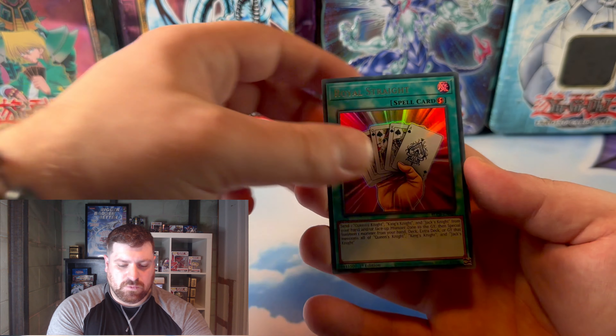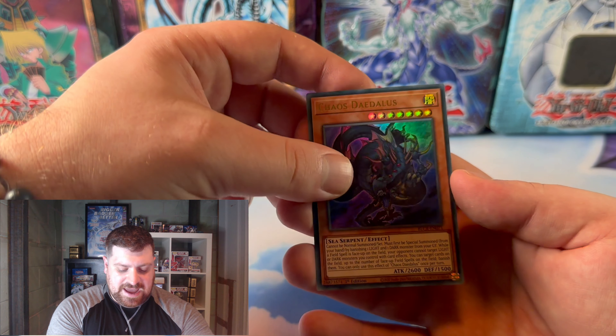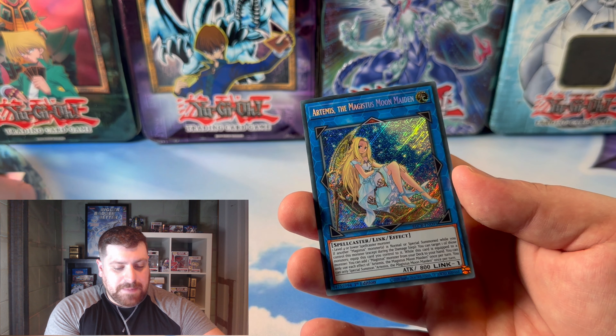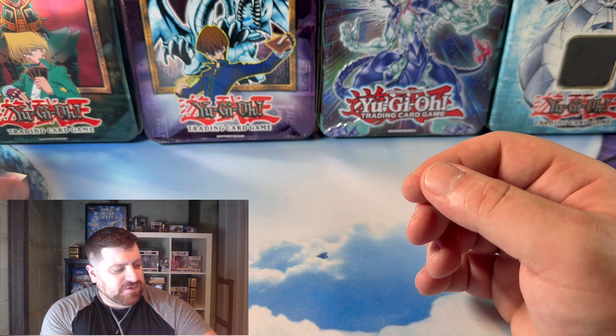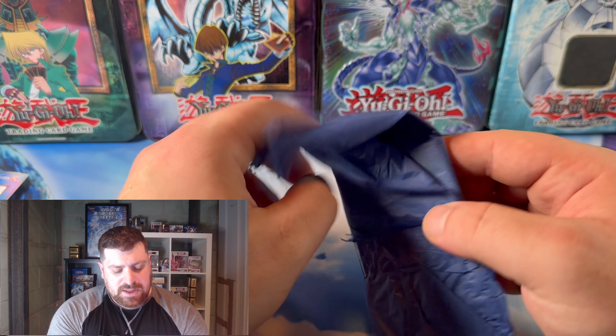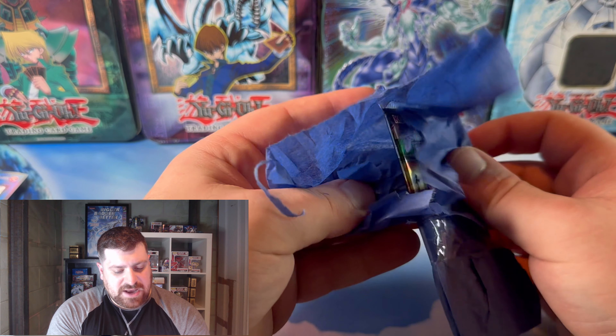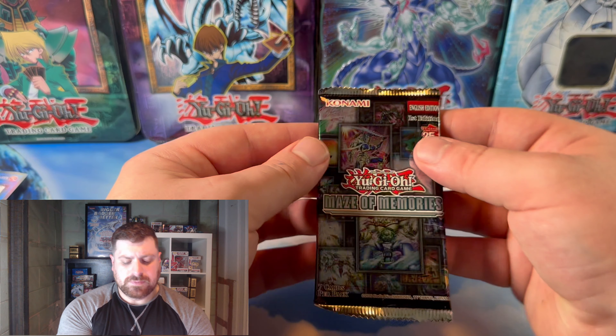We got Toon Harpy Lady, the Royal Strait, Gravity Balance, Chaos Day Dallas, and Artimaeus the Magistus Moon Maiden. That was one that was definitely up there when it got reprinted — it was from Genesis Impact and really needed that reprint.